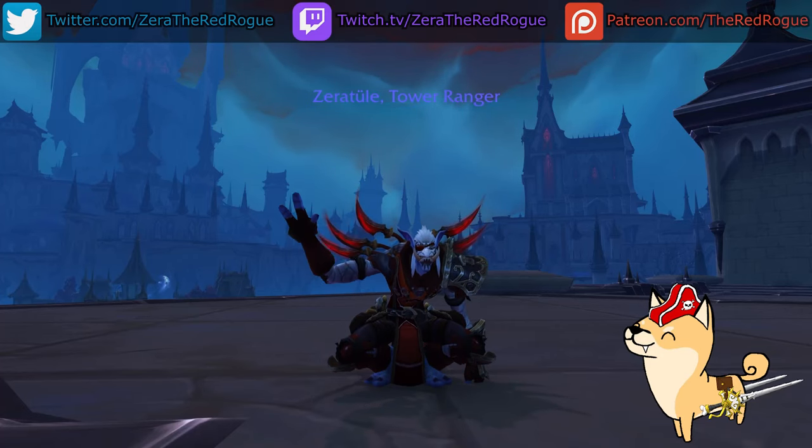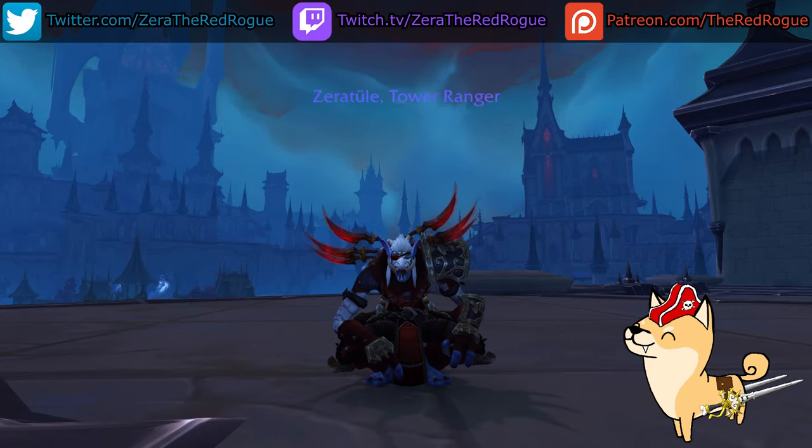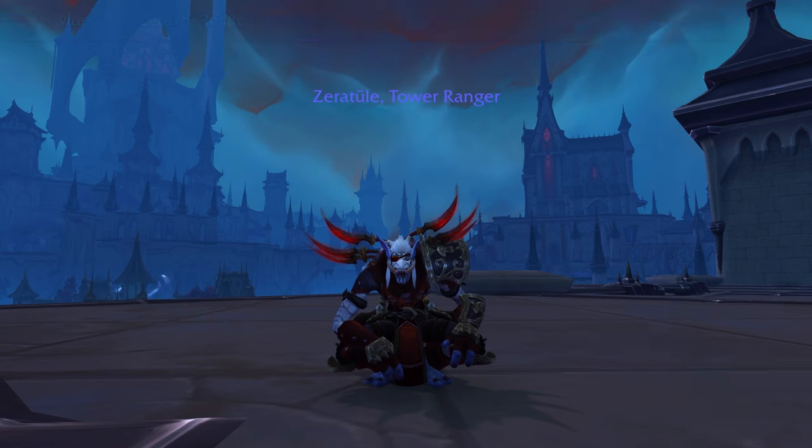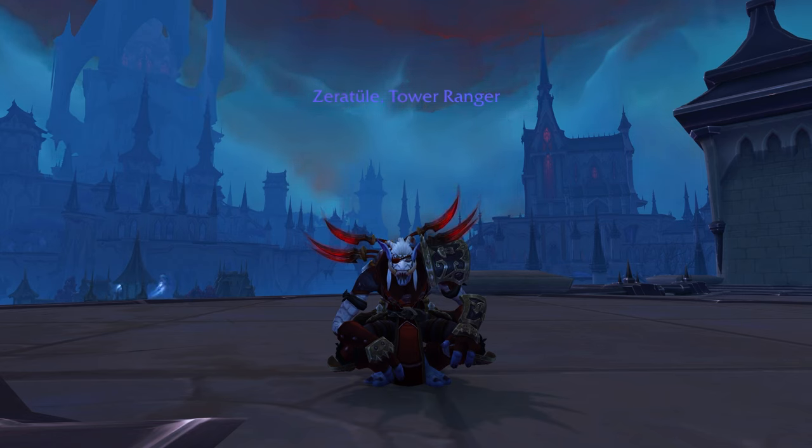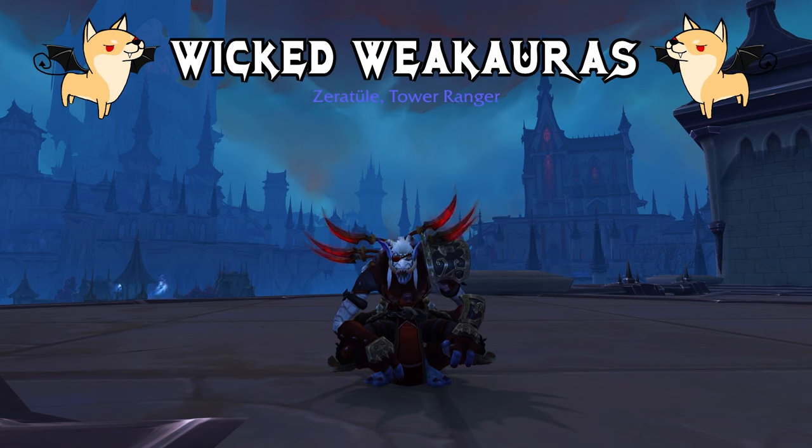What's going on guys? This is the Red Rogue, and I hope you're all doing well today. I haven't done a weak aura or add-on video in a while, but a common question I get is what I use for the circle that appears around my mouse cursor when I'm playing, and why I do it. Personally, I lose track of my mouse way too easily when I'm in the middle of a key, and while I don't need to click on that many things, it's still really handy to have a more obvious indicator of where my cursor is. So without further ado, it is time for the newest episode of Wicked Weak Auras, the series where I either go over a weak aura or show you how to make one so you can have some wicked stuff in your own UI.